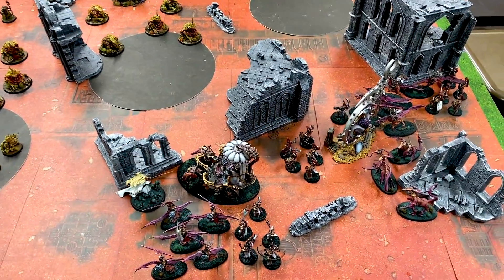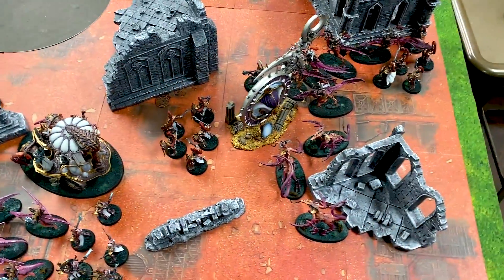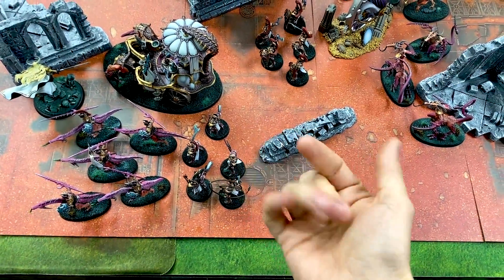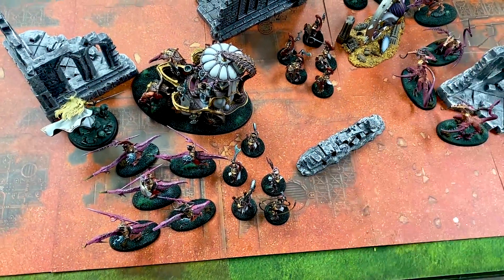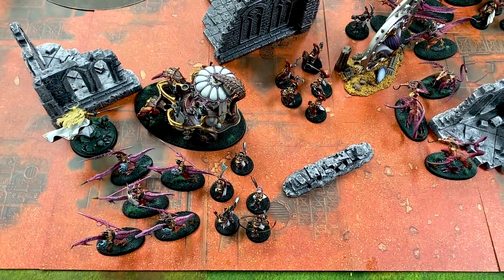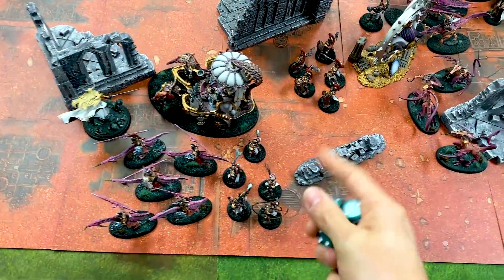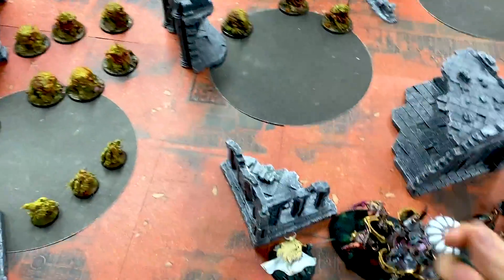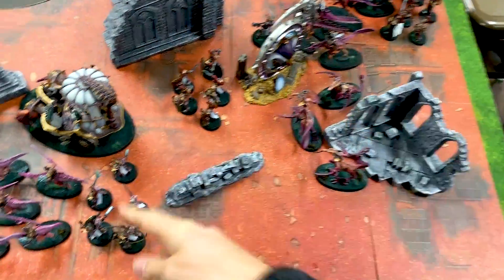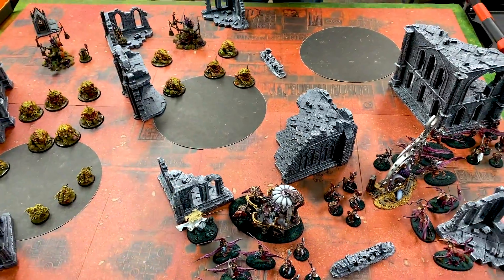Let's dive into my turn one. I'm going to do some actions. The Twin Souls get to do their Twin Soul thing — choosing to reroll wound rolls for now. The key to using that unit is to think a couple of turns ahead and pick the one you'll least need right now. Eventually I'll get the feel-no-pain or ward save, which is most important against Nurgle. I have to do my heroic action and strategic tactic, then we'll come back after my turn.